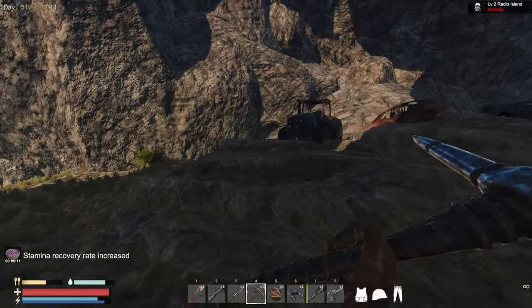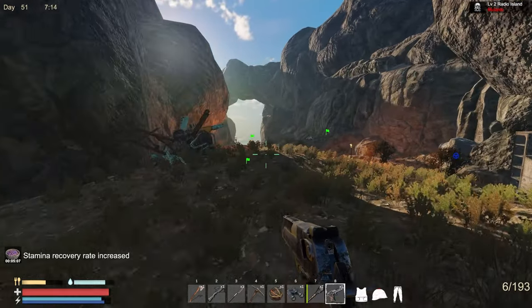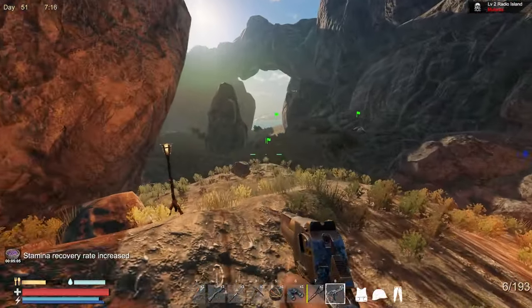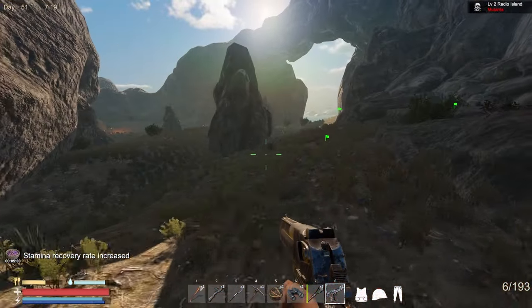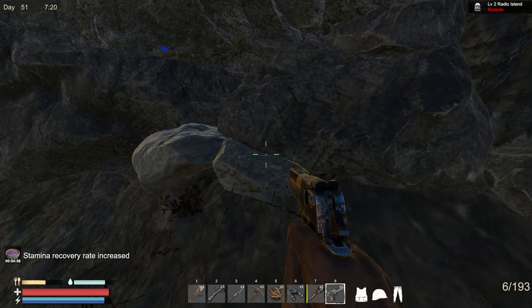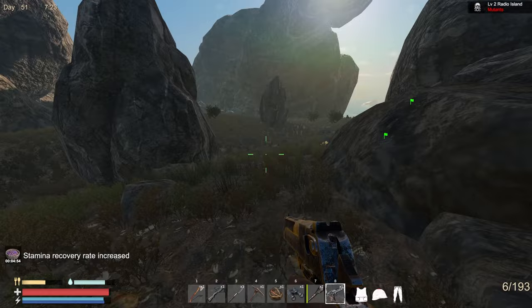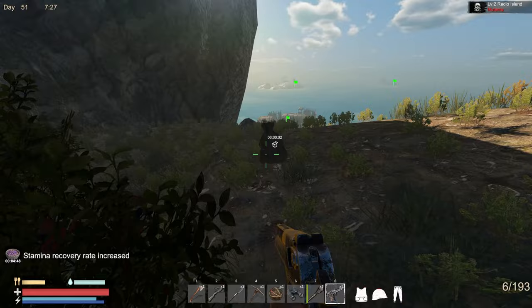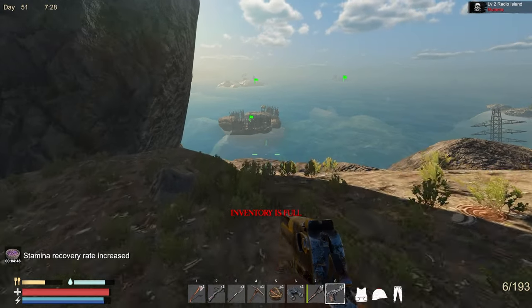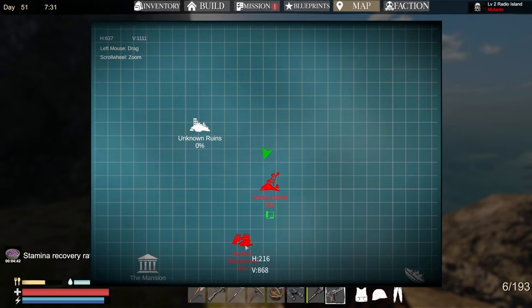Because this island is so huge, these guys may have respawned. I don't see anybody. I can't mine these little shiny rocks - these are like something we should be able to use our pickaxe on, but I don't see that we can. So there's an island - that's the mutant island, it says Radio Island. And there's my base - look how close it is now. This thing is ginormous.